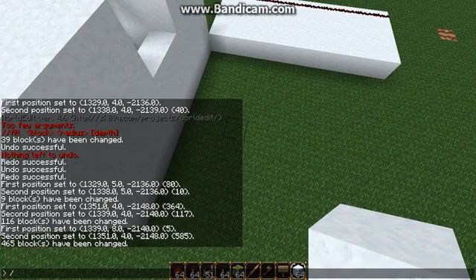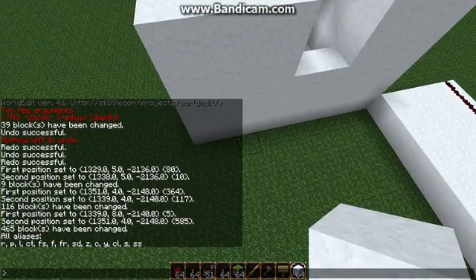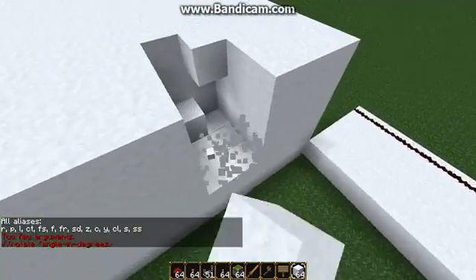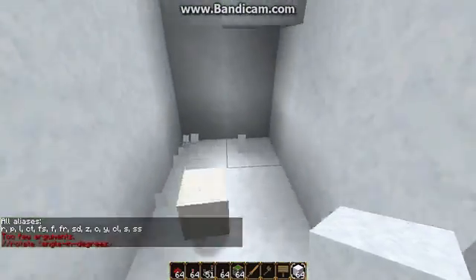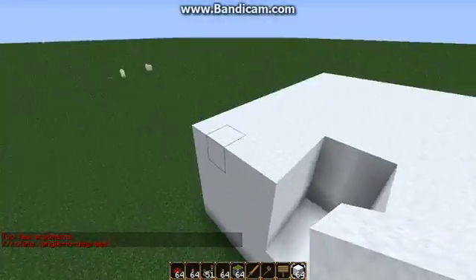So, how do you set this up? This is done with a slash alias command. I'm just going to do the alias list, and what this is going to do is list all the commands I already have laid out. Now, I have — what does R do? Oh, that's a rotate. I have them all set up. Here's how you set them up.